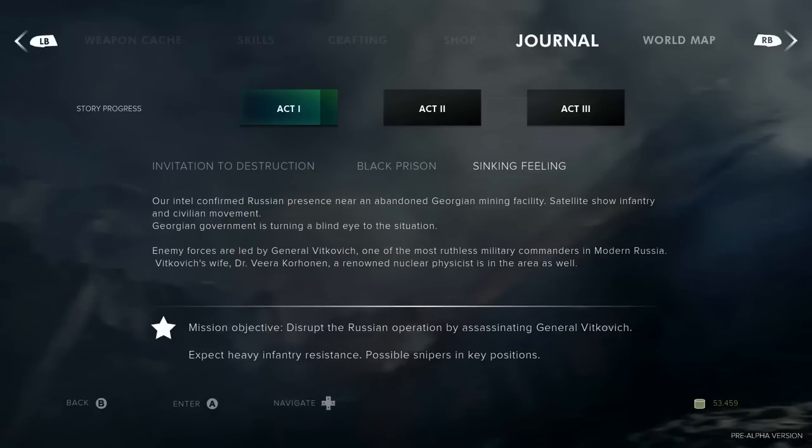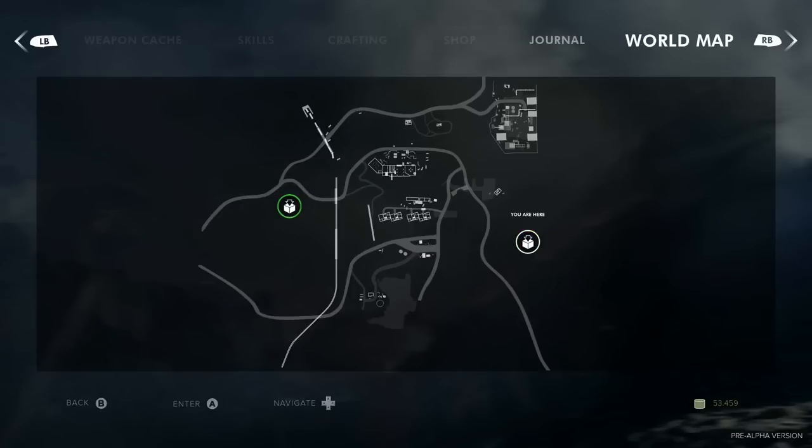For the past few days we've been doing reconnaissance. We know about the Russian operation here. The leader of the Russians is named General Vitkovich. JSOC says: locate him and kill him. What you're looking at here is the open world map — this is just a small local section. This is your safe house, and this is another safe house you've unlocked through missions or exploration.